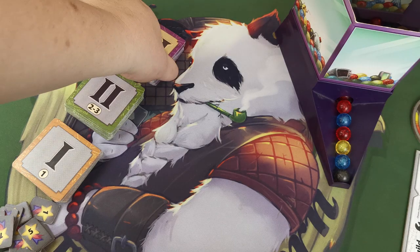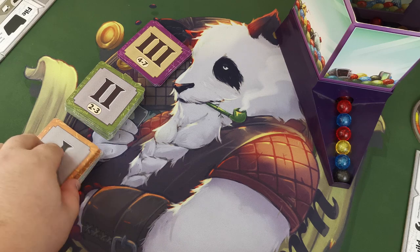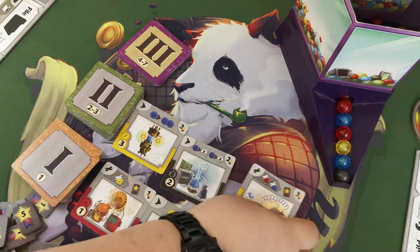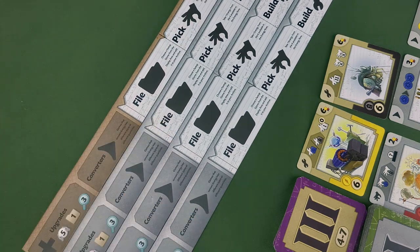After basic setup, shuffle and remove 16 cards from the level 3 deck to form the playable level 3 deck. Open 4 level 1 cards, 3 level 2 cards, and 2 level 3 cards into the display area. The player with the brown board will be the starting player. Each player is given a level 0 gizmo card to start.